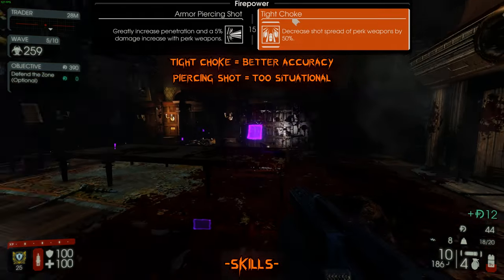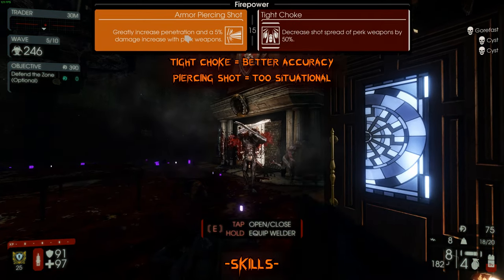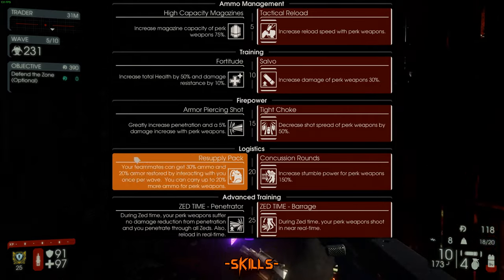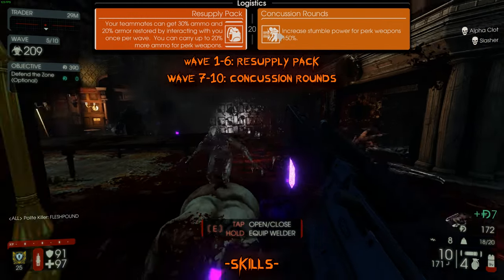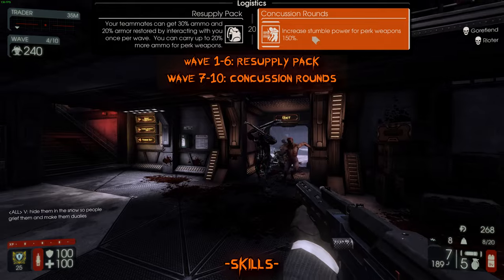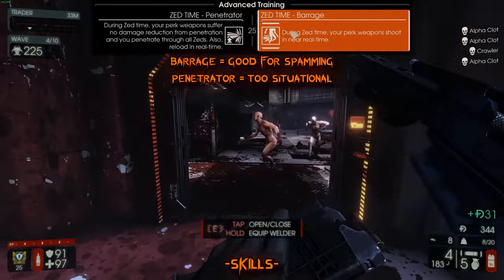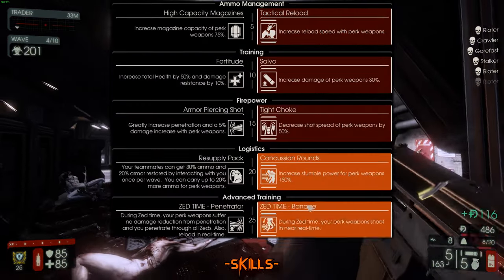Tight Choke consistently lets you get headshots more easily by decreasing the spread of your guns. The Penetration skill is way too situational — zeds aren't going to be lined up how you want them most of the time. It's not worth taking either penetration skill. After wave six, take Concussion Rounds and swap between that and Resupply Pack during trader time to keep the 20 ammo bonus. The stumble effect lets you stagger fleshpounds and scrakes after an alt-fire with the Doomstick. Barrage lets you spam your guns during zed time.